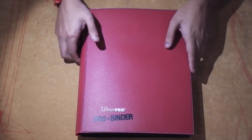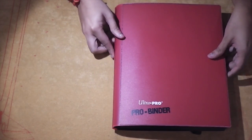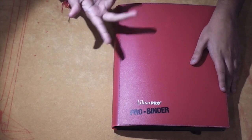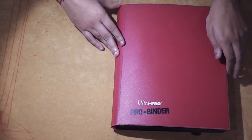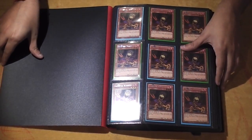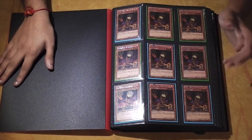Hey guys, Heddy Pokemon here. Today I'm going to show you a collection binder, or a couple of collections. It was actually just one collection and a couple of binders that I got. The cost price was £700, that's about $1,100, and I'm just going through it. It's pretty good actually, I thought it was really good, and a lot of it is just bulk, decent sellable stuff, so I thought I might as well show it.